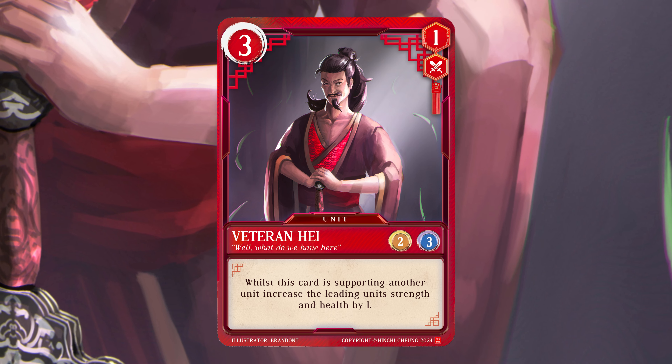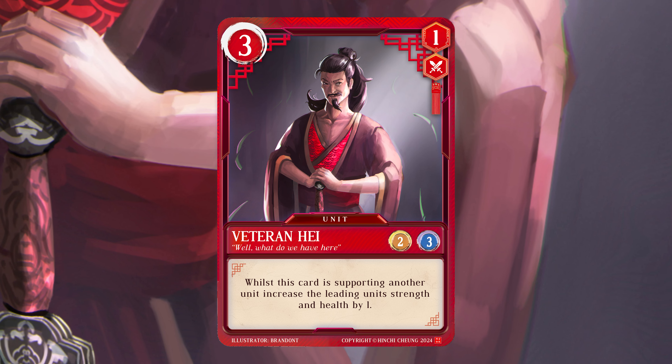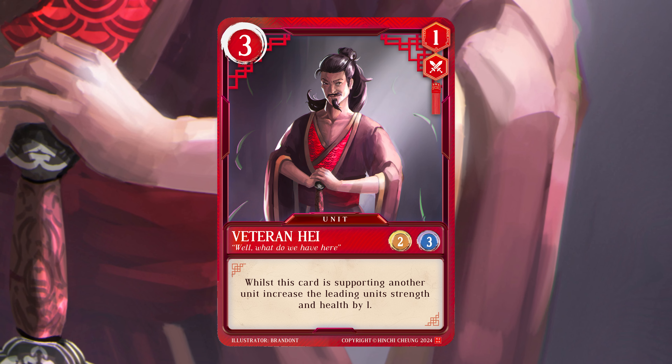Veteran Hay is a 3 cost, 1 range, 2 strength and 3 health normal unit.